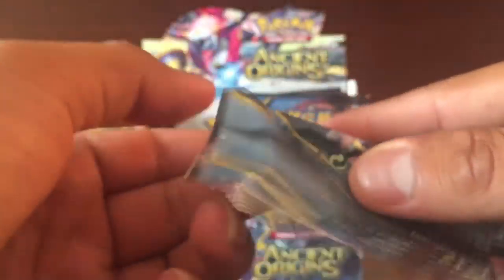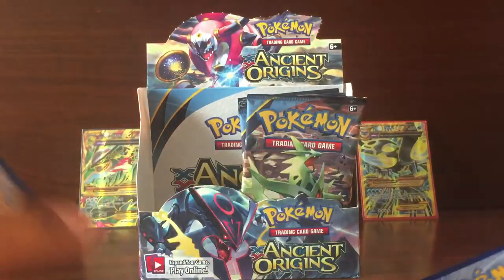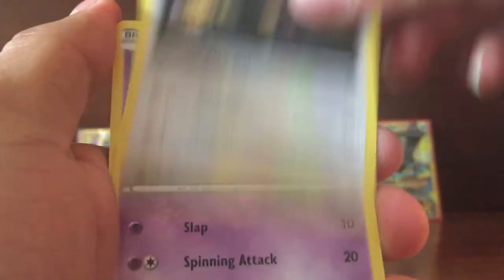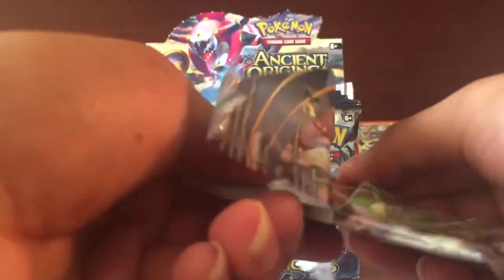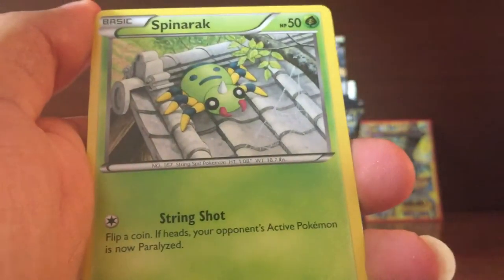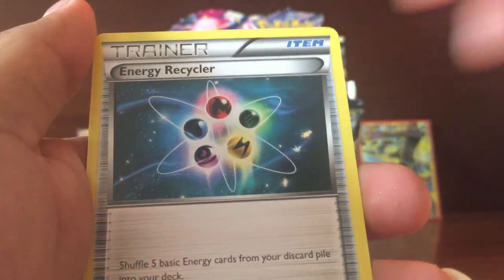Got the Polatoy and Porygon. Pack 4: Gumbi, Rexire, Miab, Snorak, Spinorak, Portigon, Hexmaniac, Whimsicott, and Energy Recycler.